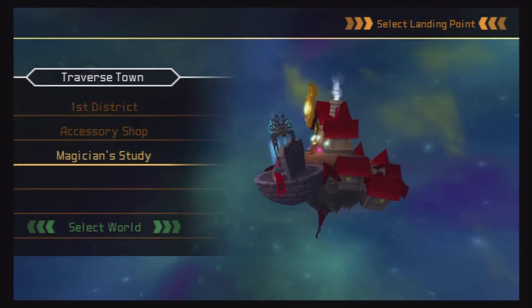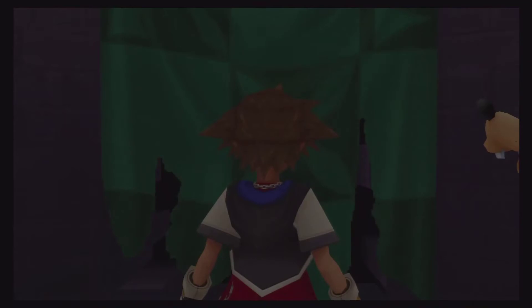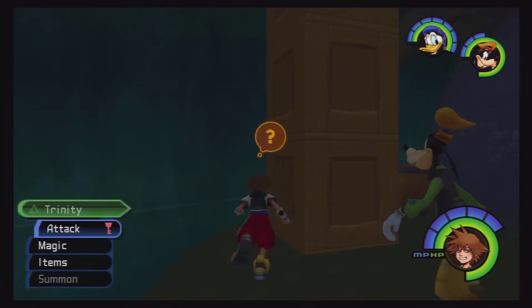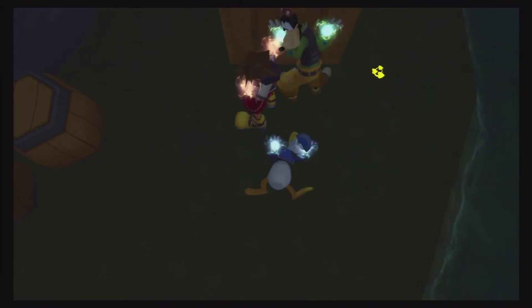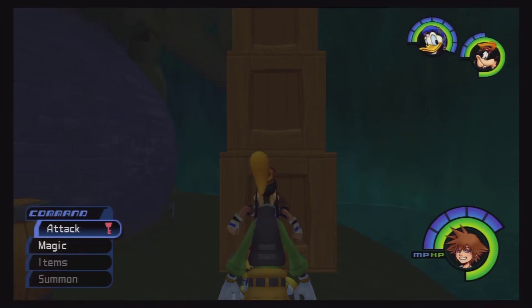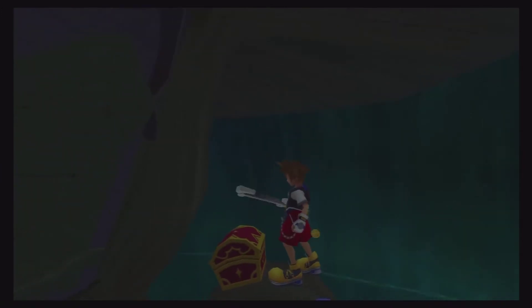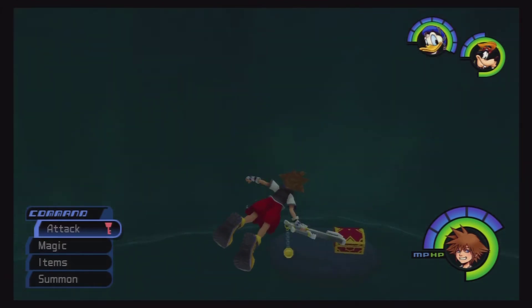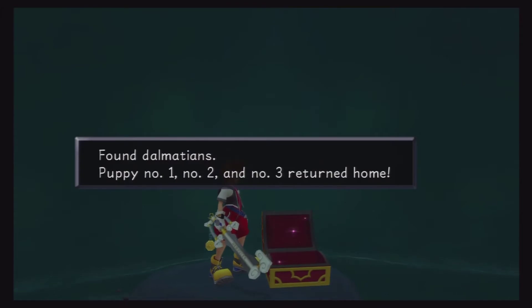However, we're going somewhere else first — we're going to the Magician's Study. So we're here at Merlin's Study. Well, it's kind of important. We have this yellow Trinity mark that we can use back here, which we're going to do. This is actually going to create a little bit of a staircase — a gravity almost defying one — for a chest right here. If we open it, it will have an AP Up, which is a beautiful thing to have. Then if we glide over here, we can open this chest, and Dalmatians 1, 2, and 3 returned home.